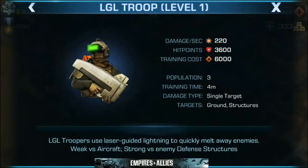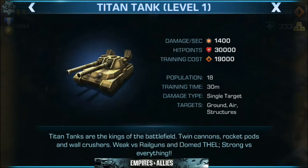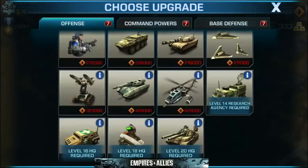Next up we have the LGL Troop. LGL Troops use laser guided lightning to quickly melt away enemies. They are weak versus aircraft but very strong versus enemy defense structures. These are who you want to send in to destroy buildings — to destroy those air defense buildings that are taking out your helicopters. These are very strong and definitely something you want to look forward to unlocking. Finally we have the Titan tank. The Titan tank is the king of the battlefield — twin cannons, rocket pods, and wall crushers. Weak versus rail guns and the domed Thel, but strong versus everything else. The Titan is clearly the last thing you have to upgrade, so it's going to be the strongest. This is what you're chasing in terms of unit upgrades — you can unlock the Titan tank at level 20.